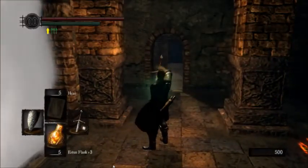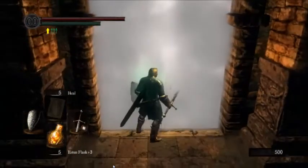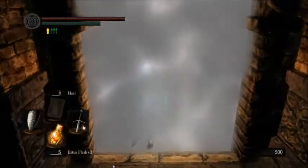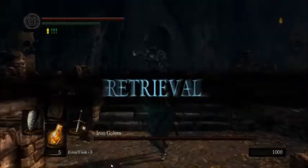But if you're like me on this run and you don't have the humanity to summon him, and you can't find co-op, and you just want to do it live — this is how you do it live. Once you enter the room, you just want to make your way up to the first step and sit tight right there.